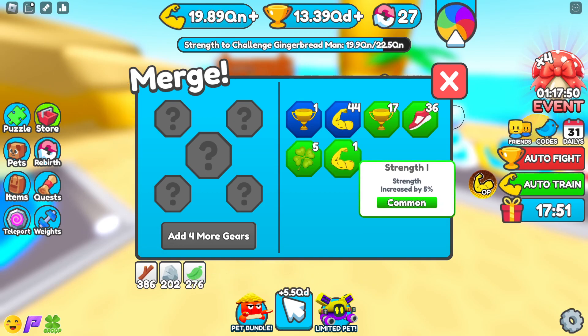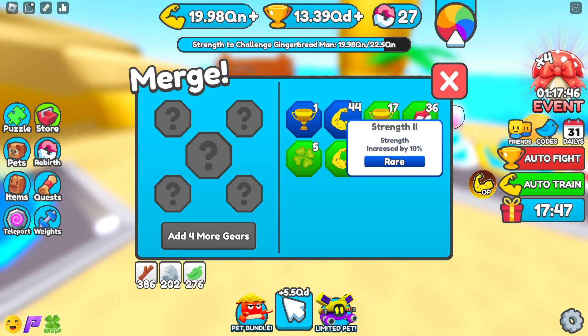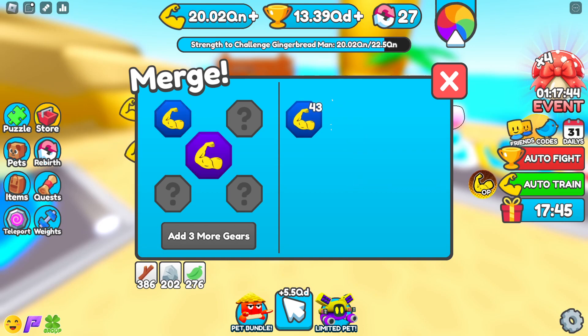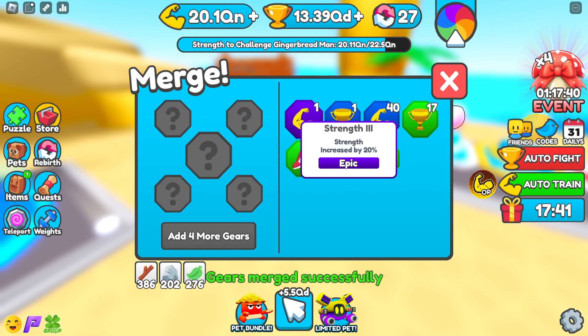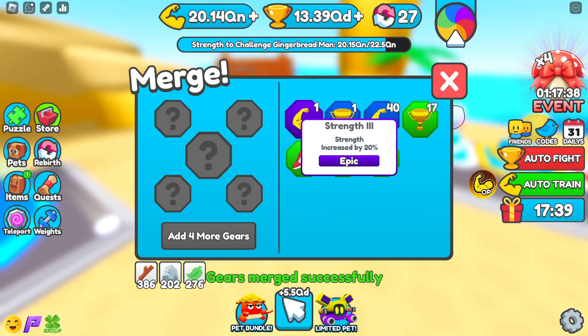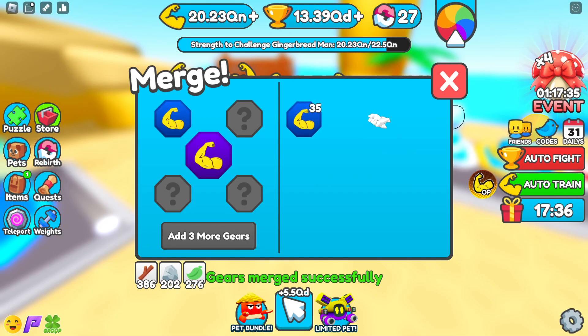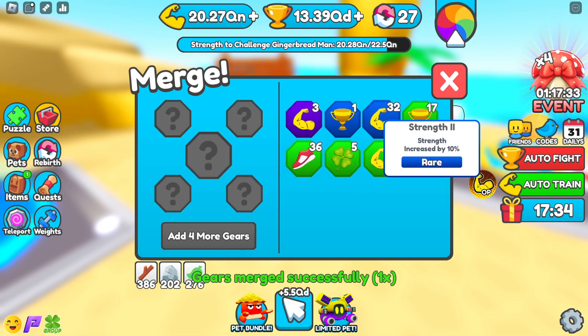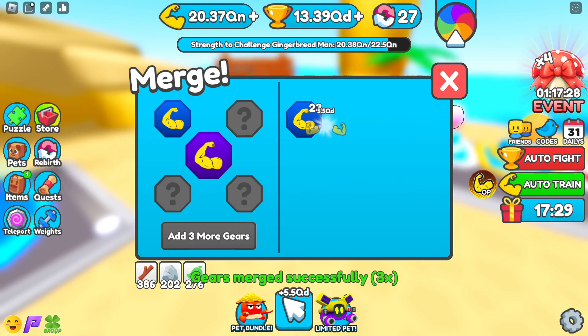Strength 1 increases your strength by 5%. Strength 2 increases your strength by 10%. I'm going to start crafting now — Strength 3 increases your strength by 20%. How many can I make? This will be a little bit quicker, this won't be in the hundreds, so this one I can just tear through real quick.